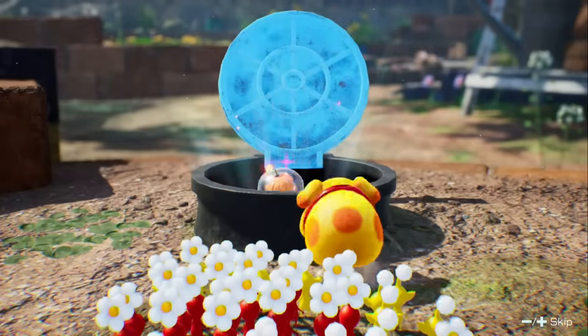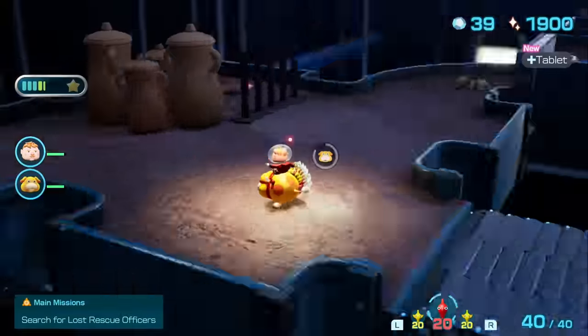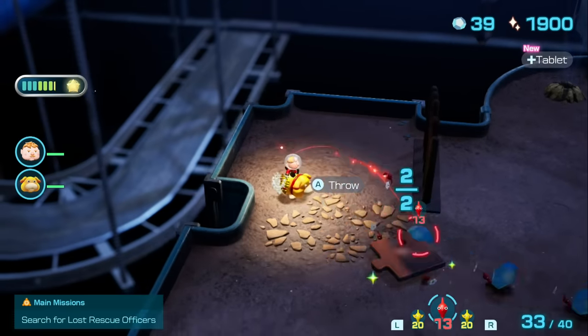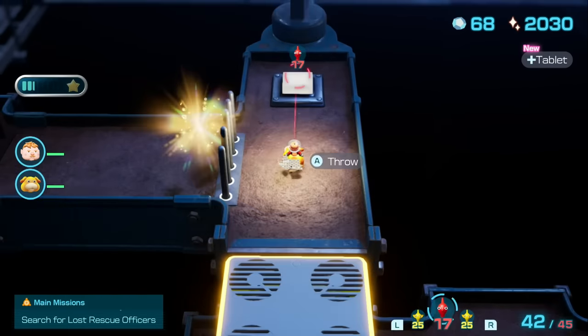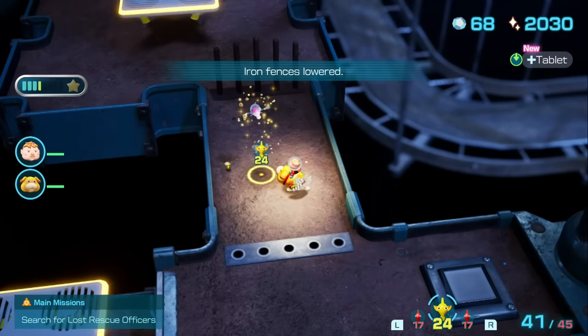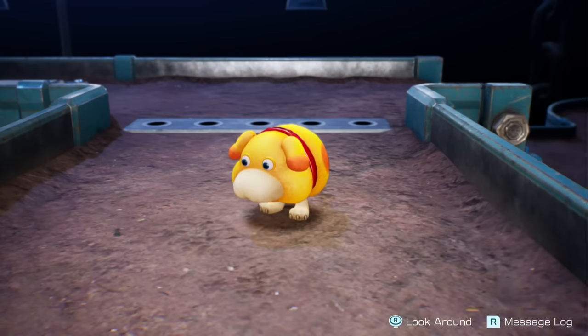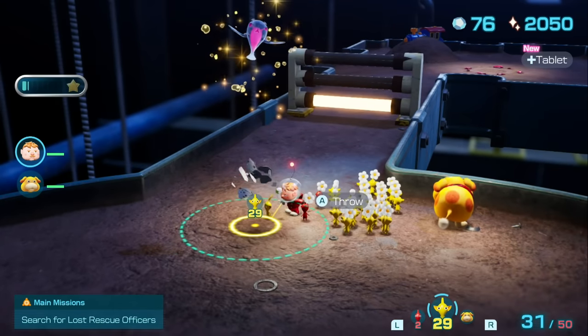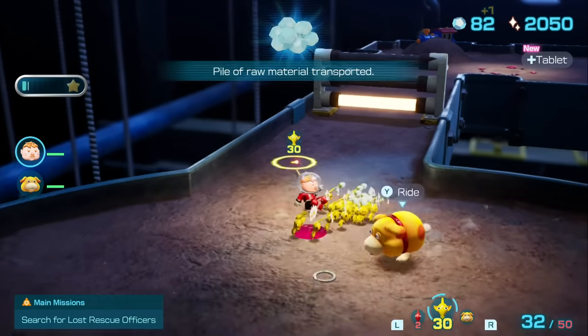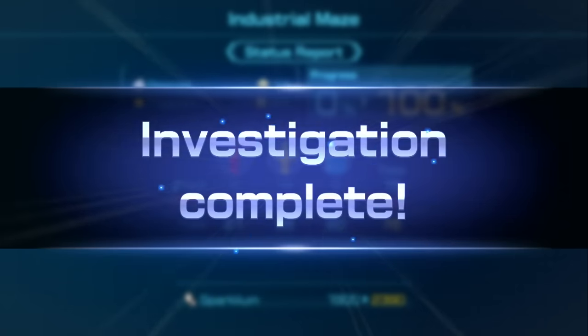Cave number two of the day: the Industrial Maze. This cave has absolutely no enemies — it's just normal puzzle-solving. Well, except for the Honey Wisp, but they're harmless, so there's no need to... I think I forgot what the point of the run was here. It doesn't count as a kill on the Piklopedia, so — dingo acquired, 100% complete.